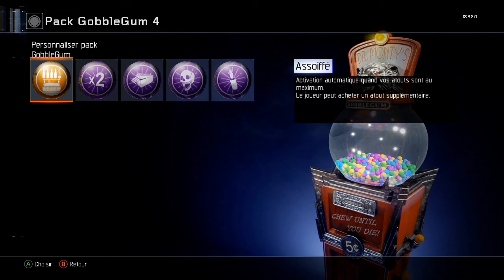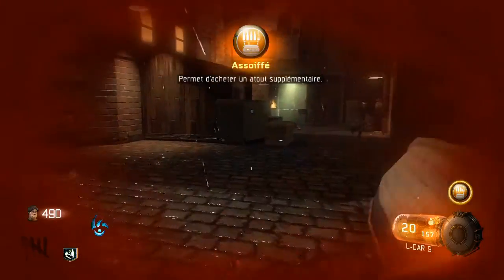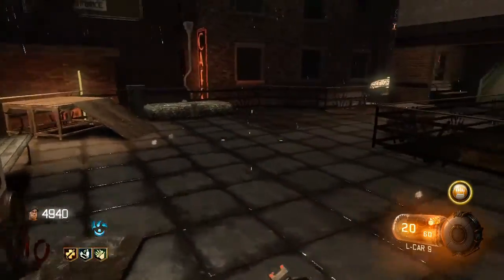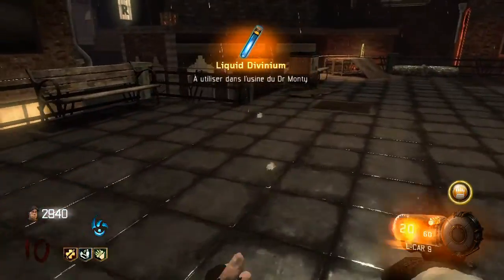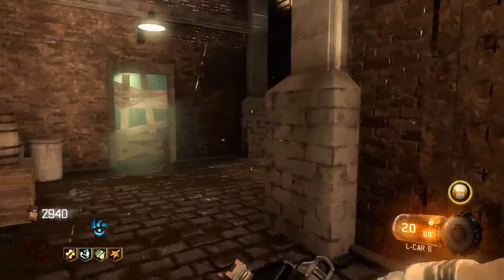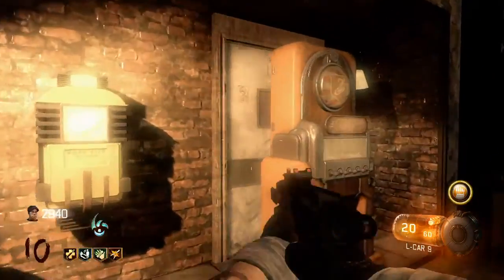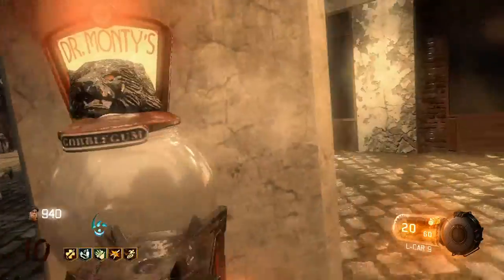Activation automatique quand vos atouts sont au maximum. Le joueur peut acheter un atout supplémentaire. Assoiffé. On se retrouve pour voir ses effets — en prenant le quatrième atout, le dernier atout possible, on débloque la cinquième place. Voilà, ça débloque tout de suite et on peut le boire. Par contre après on ne peut pas en boire un sixième, il faut reprendre une autre bubblegum.